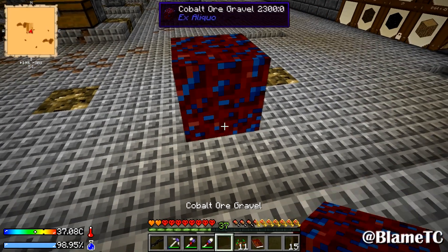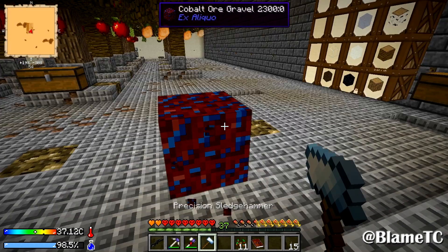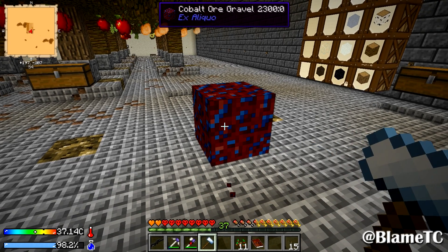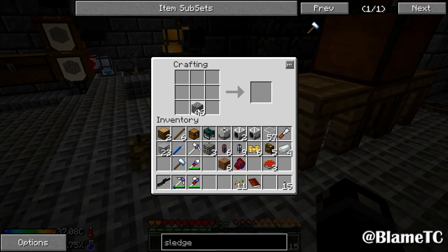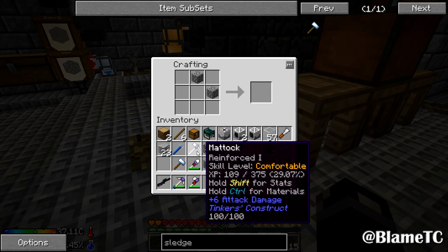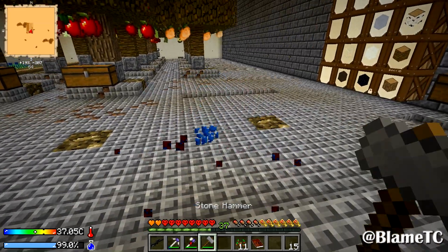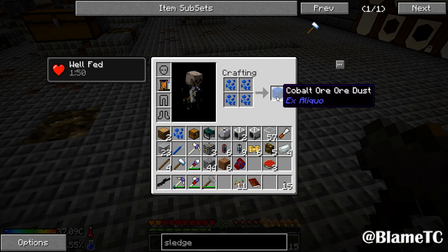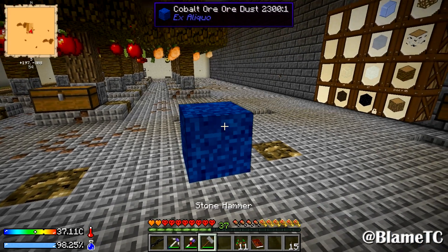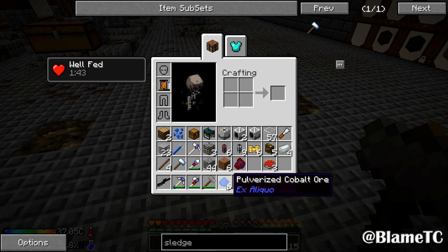Can this be used to break this stuff up? No, I don't think that works for that. I do need to make another hammer though, because mine is gone. I think it's like this — there we go, so it's just a stone hammer. And then we get some of this stuff and we can put this into that cobalt ore dust and break that up. Nice — so I got six of the pulverized cobalt ore.